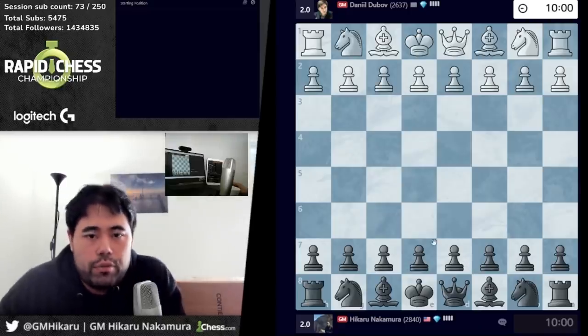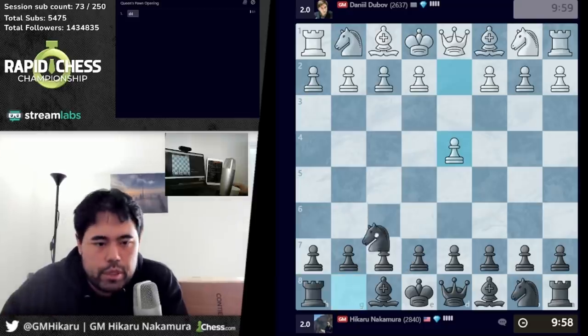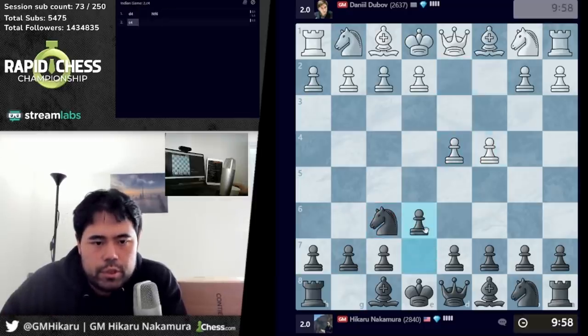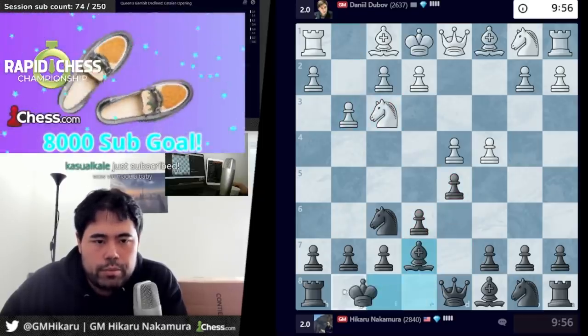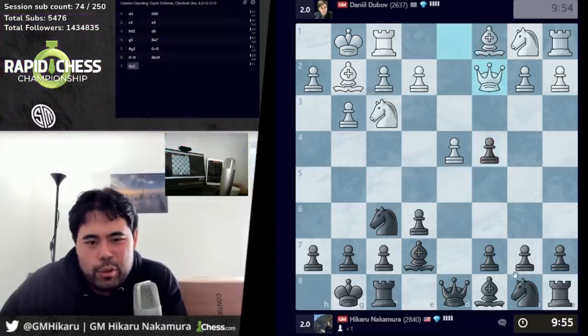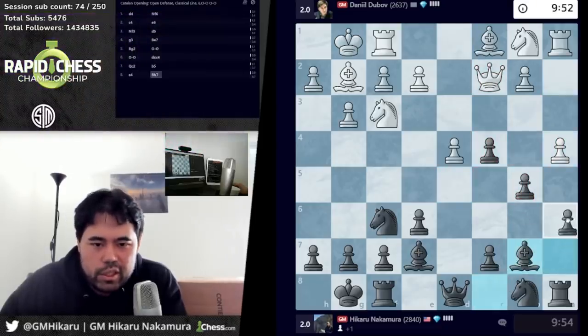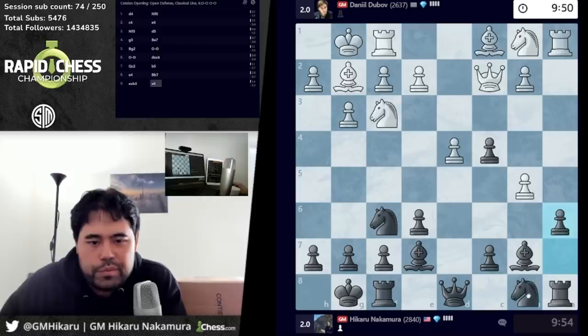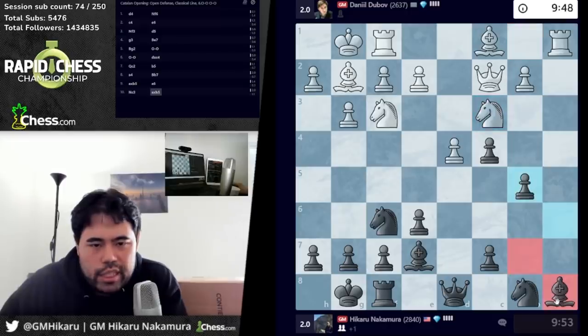Alright, round three we play Dubov. Interesting pairing in round three, see what he's gonna do. Let's play knight f6, let's play here. We've had this like 20 times lately — go here, you go here, go here, all pretty normal, you take, you take.